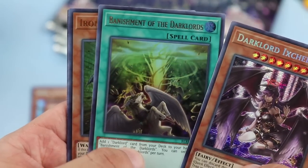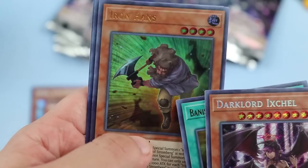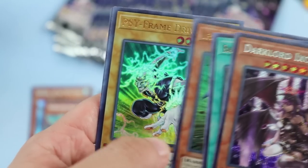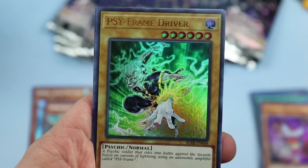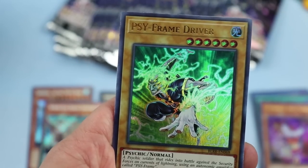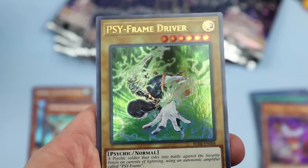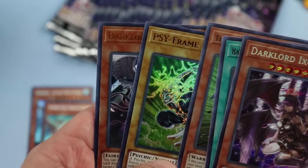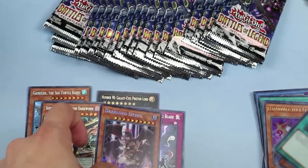Dark Lord Ixchel — like I said, Dark Lords are reprinted in this set. Banishment of the Dark Lords is another good Dark Lord card. Iron Hans — Konami always with the puns. Sideframe Driver: this is an excellent reprint. We had a Sideframe Gamma reprint that made the Driver go up to $6–$8, and now we got an ultra rare printing so people don't have to pay outrageous prices.